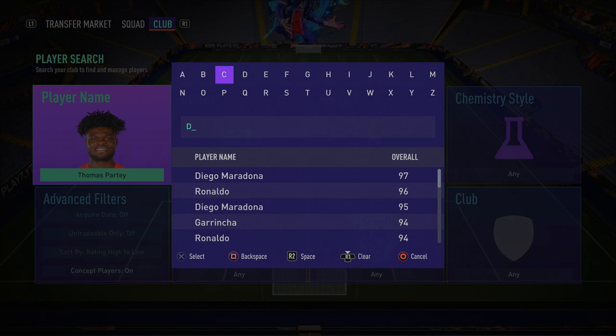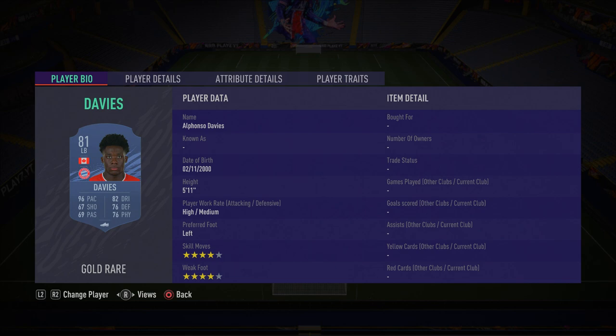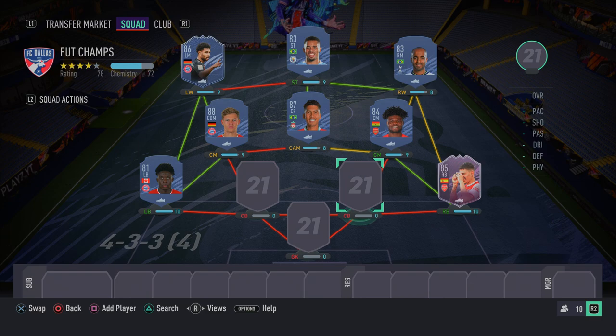In the other fullback position, we have Alphonso Davies — probably one of the best fullbacks in the game. Four-star skill moves and four-star weak foot, 96 sprint speed, 96 acceleration, 85 agility, 85 dribbling, and good defending stats. You guys already know how it is — in real life an absolute beast, and in FIFA the same. Make sure you go ahead and get him.